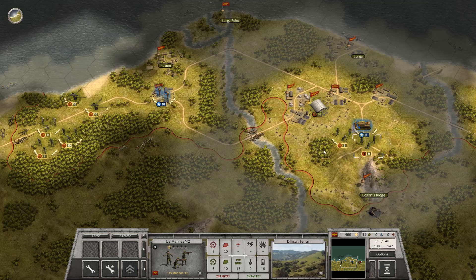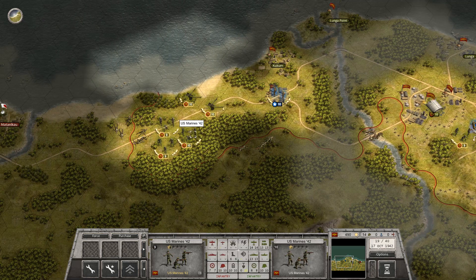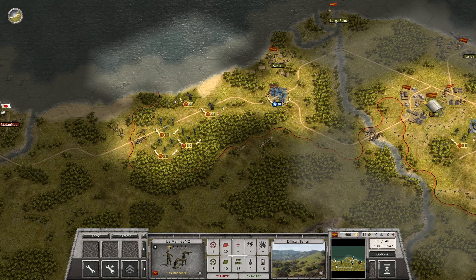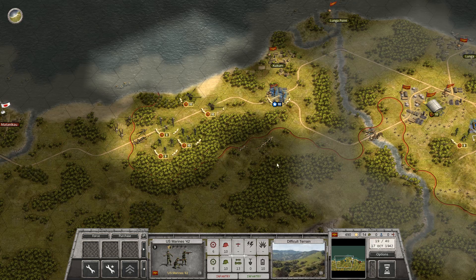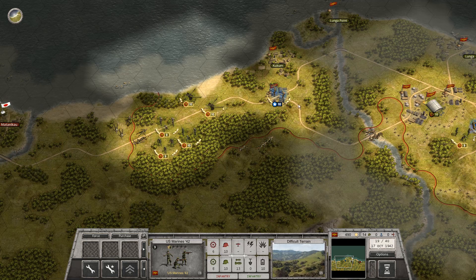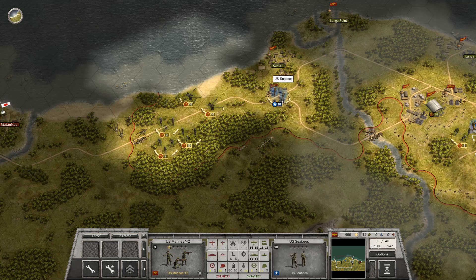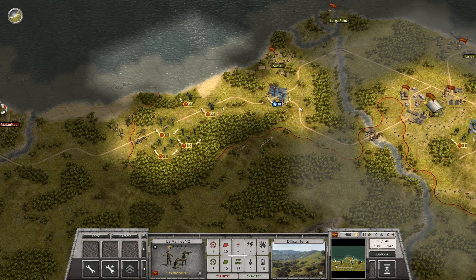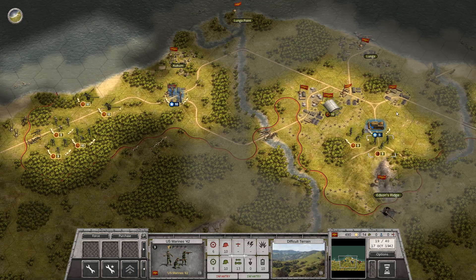These guys will come back up - they're still protecting the construction vehicle. These guys are vulnerable, but I have two artillery right here. So if any Japanese troops sneak up from the south side, we can just bombard them. And since we have command points, we can always drop down an extra infantry unit if we need it.